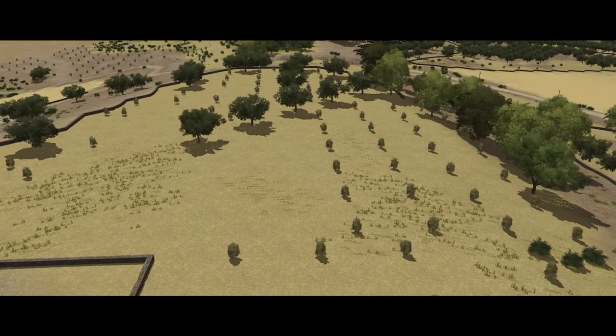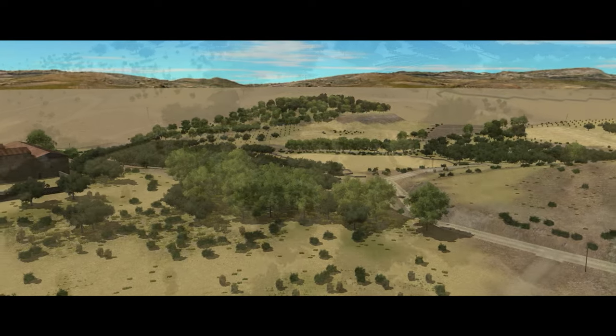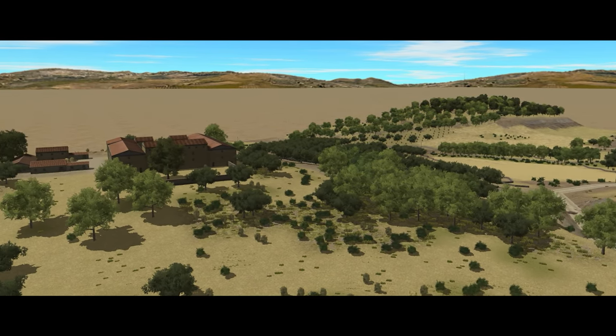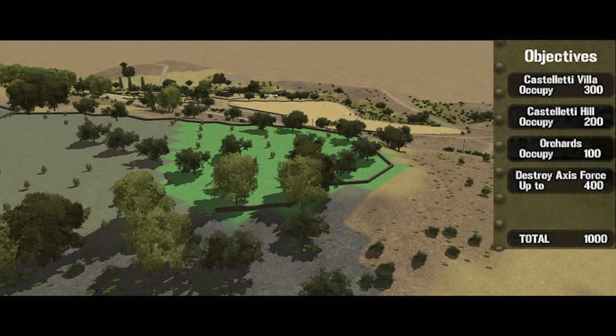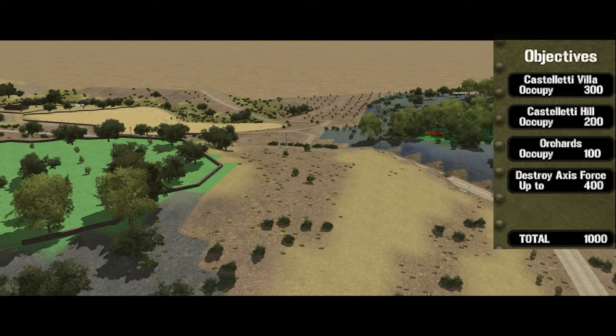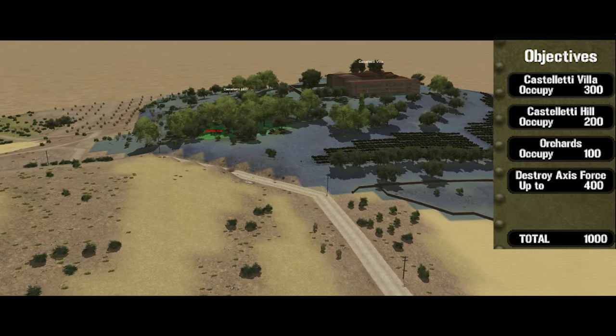However, now that the Germans know we're here, they're very likely to mount a concentrated counterattack in order to retake the hill, the villa, and open the way towards the Gela beachhead. My mission is simple: I need to hold the hill and the villa in order to deny the use of the road to Axis forces, allow reinforcements to reach me, and inflict heavy casualties upon any Axis forces attempting to force the gap.